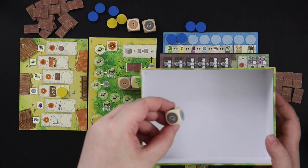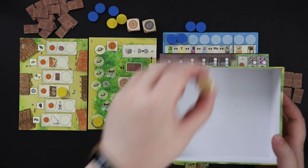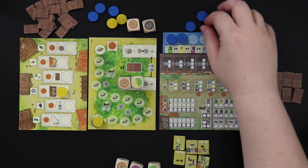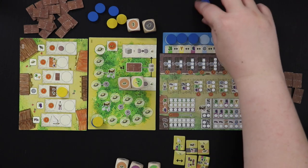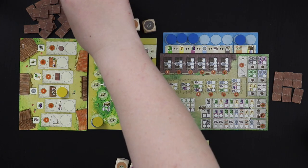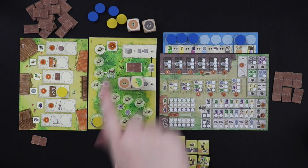We roll the last die and I got a hat. So I got grapes and a hat from that. This is the first turn, so I'm going to take one of these doors and move it away. Once we run out of door tiles, the game ends even if nobody is at the end of the hat track. Now we're going to look at the consequences of the dice I chose.